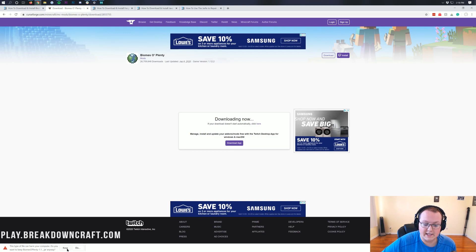Go ahead and click Keep on Google Chrome. Now if you're on Mozilla Firefox, it will pop up in the center of your screen. It's safe to save the file on Firefox as long as it begins with Biomes of Plenty and ends in .jar. We aren't done downloading just yet — we still need to download and install Forge.